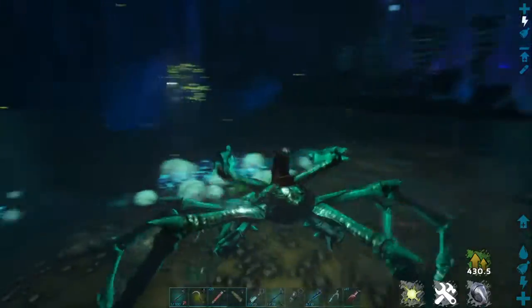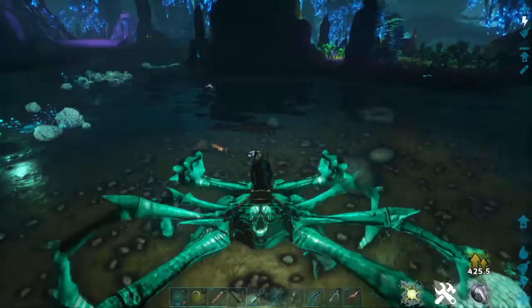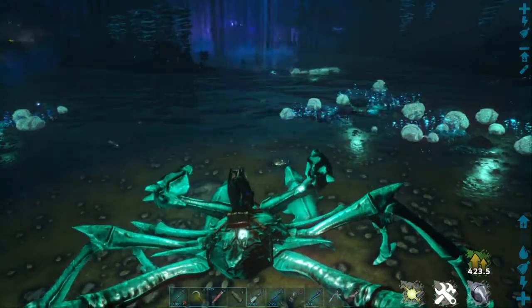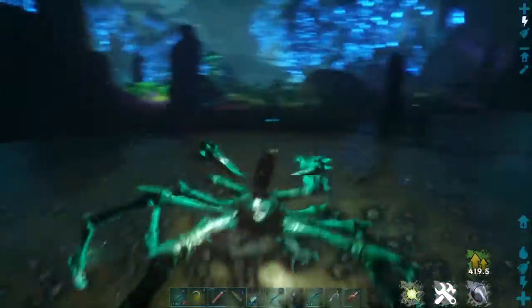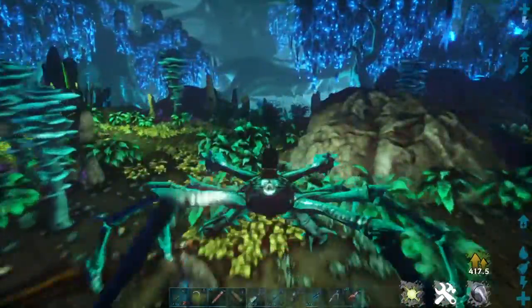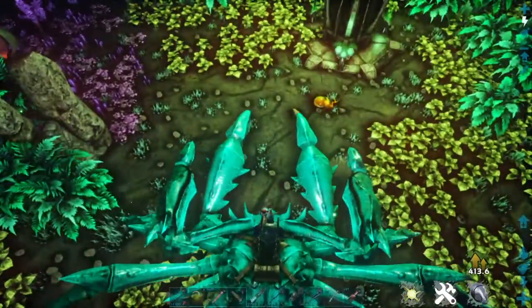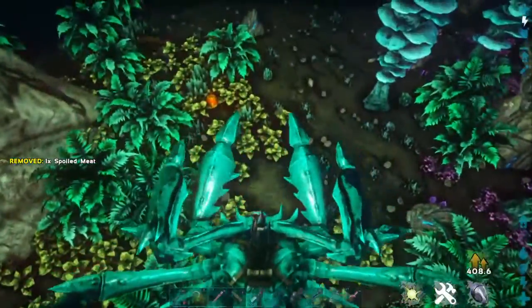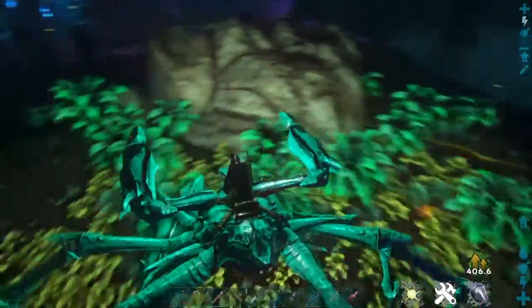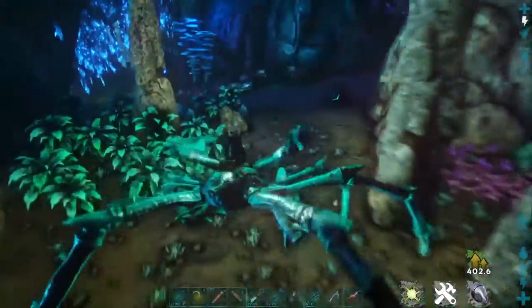There's a bunch of silica pearls down here. They say you need like an angler fish to get those, but I can find them just fine using the crab. There's a Christmas bug. There's a Christmas dung beetle. Cool.